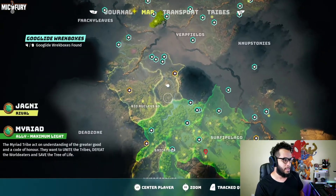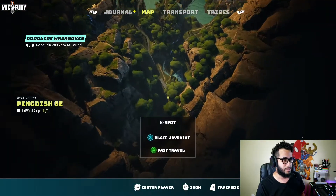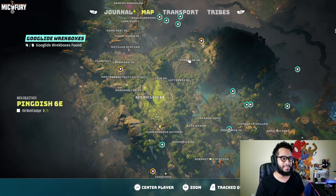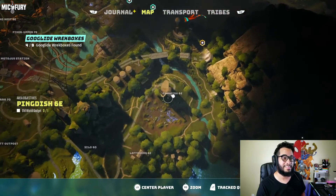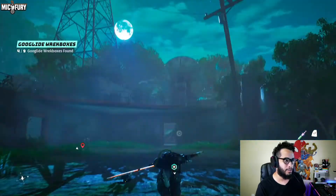From the starting location — X marks the spot — head north until you reach the Bio Nucleus 6D. Across from that you'll see the Ping Dish at 6E, and that's where you're going to want to go.